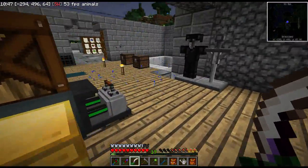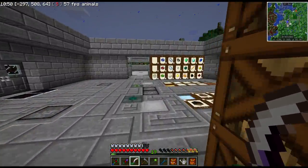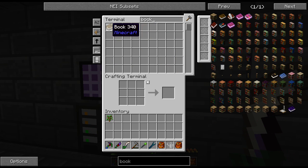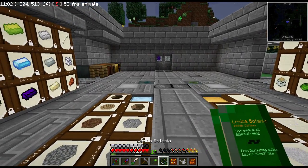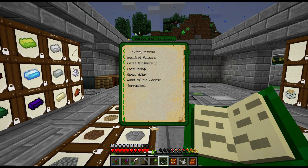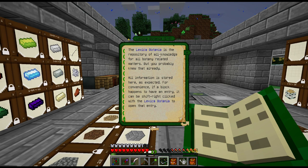We need a book and a sapling - not a problem. We have a book. We have a sapling and we have the Lexica Botanica. Okay. Basics. The Lexica Botanica is the repository of all knowledge for all botany-related matters. But you probably knew that already.